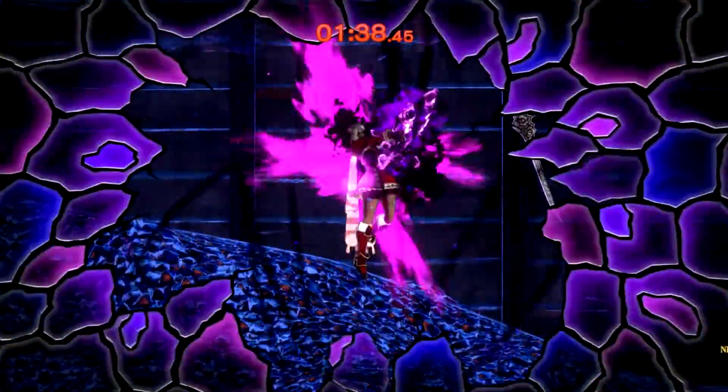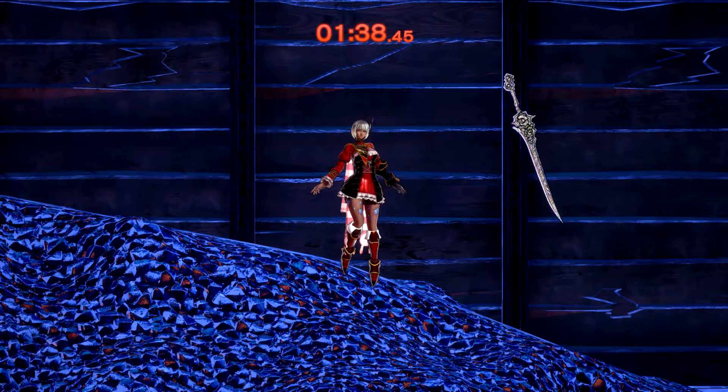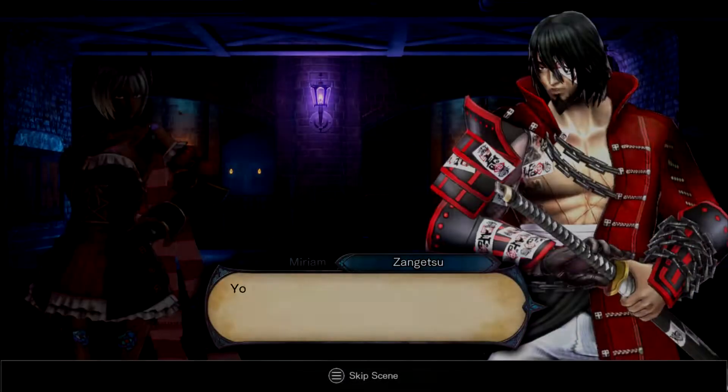What do we get for that? We get... Hammer Knuckles! Swing a massive fist in the direction. Oh, is that how we get rid of... clear out that black stuff? Must be. That was cool. You did good, Zangetsu.